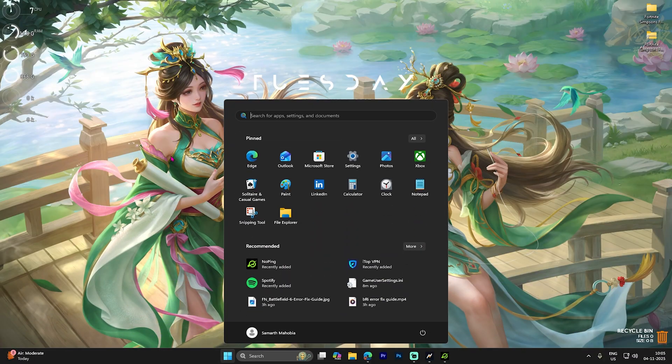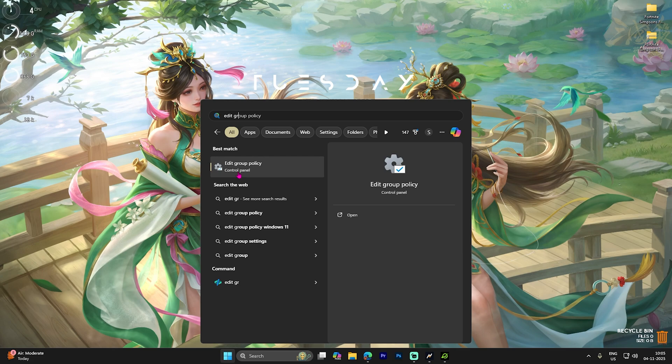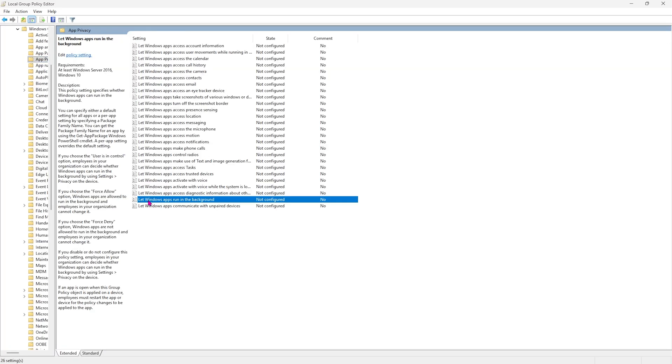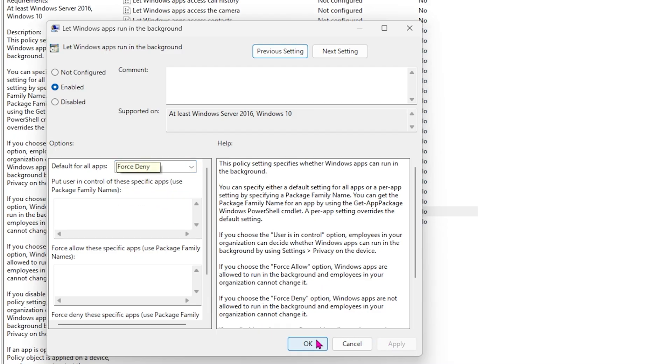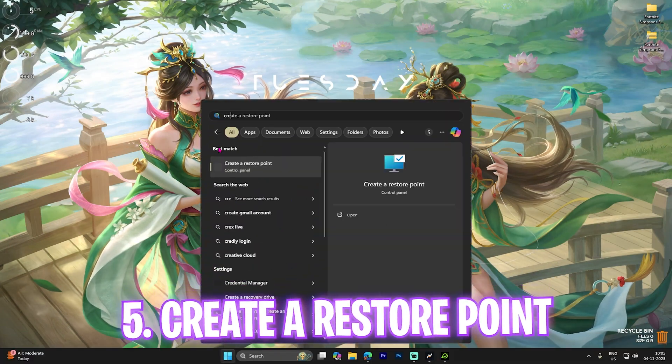Next step is disabling unwanted background applications. Search for Edit Group Policy on your PC and open it. Note: if you're on Windows 11 Pro this will be visible; for other versions this step is not applicable. Go to Computer Configuration > Administrative Templates > Windows Components > App Privacy. Find Let Windows Apps Run in the Background, double-click it, turn the policy on, and set the default for all applications to Force Deny. Click Apply and OK.